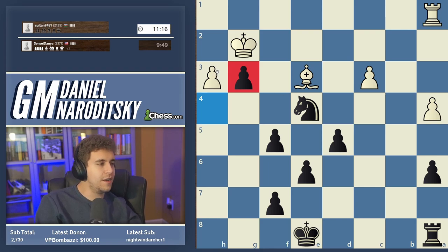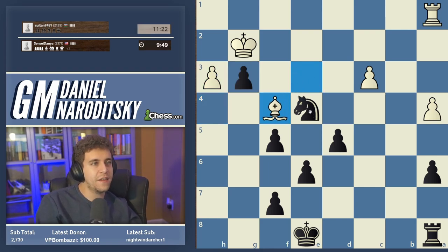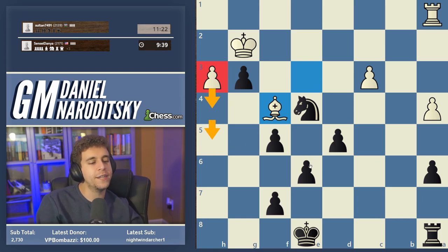You might look at this and ask: isn't it annoying to give White a passed pawn on h3? The answer is no — this pawn is a very long way from promotion. By the time it even reaches h5, we're already going to be steamrolling White in the center.